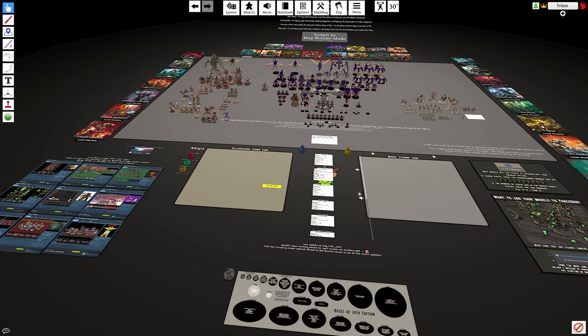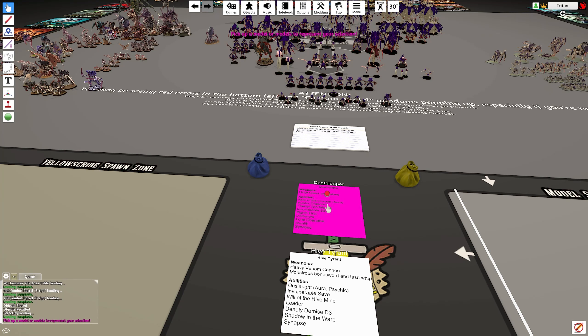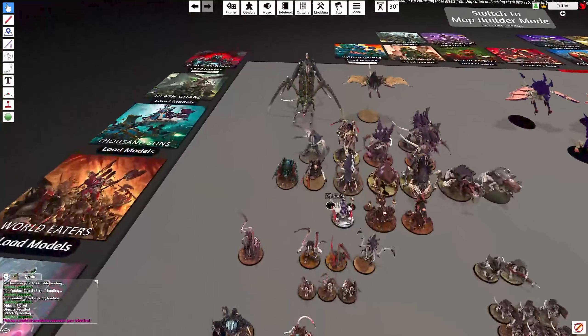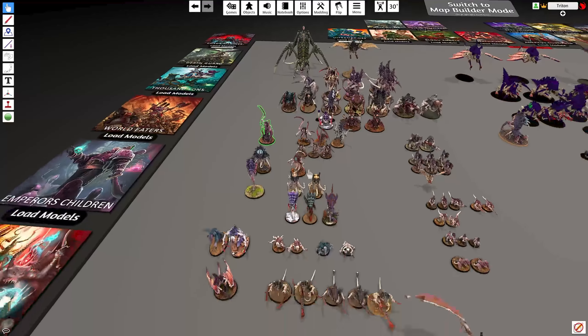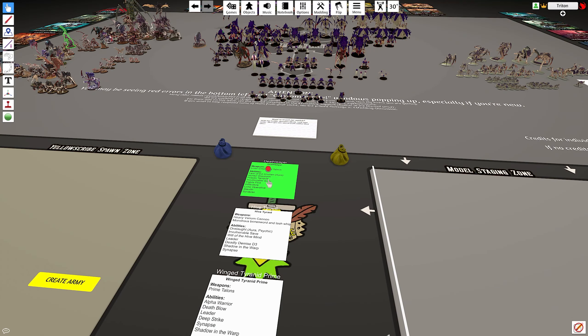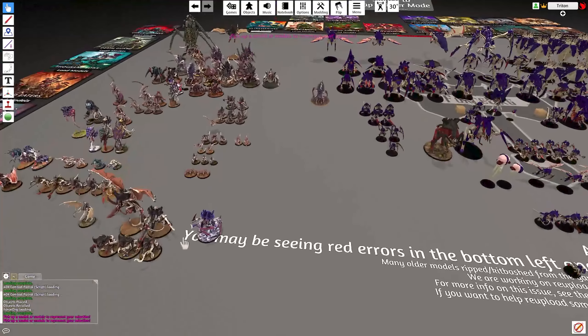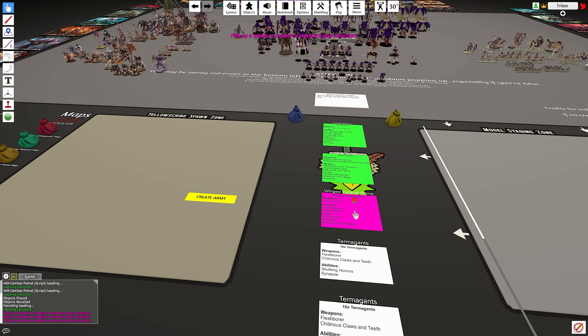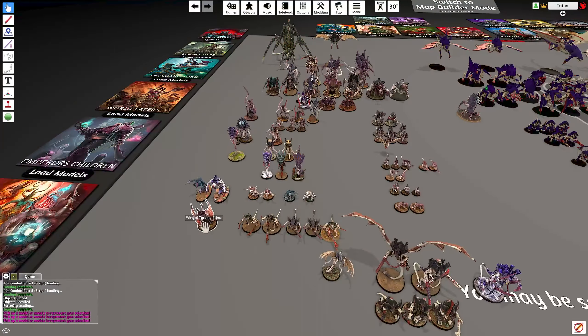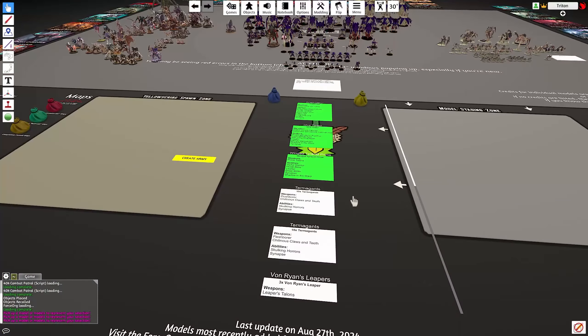This gives you the option of choosing which models you want to use for your force. I prefer the ones on the left — they have more colour and detail — but this is a matter of preference. Click on the yellow button between the two bags and paste in the code you got from New Recruit. The Tech Priests do their thing and a collection of cards appears on the table between the two mats at the bottom. There's a scroll bar to go through the rest of your army.